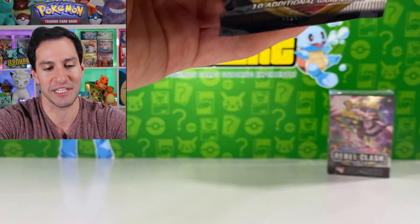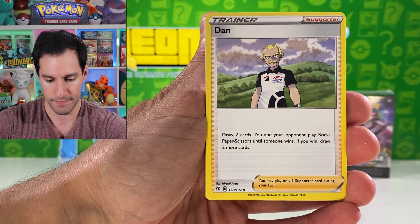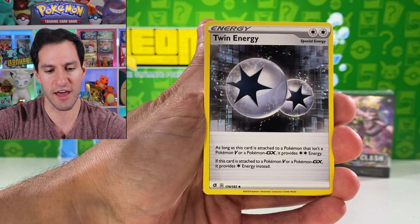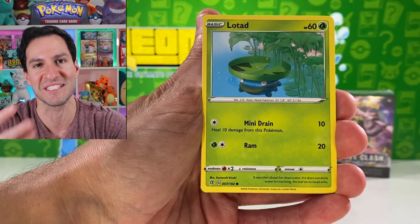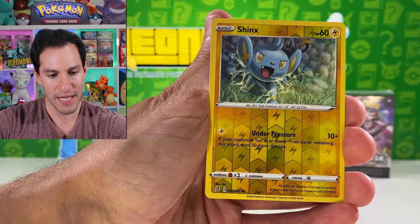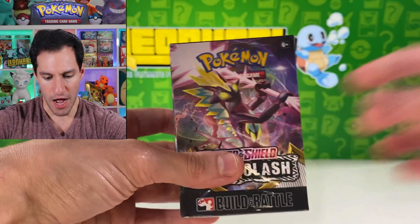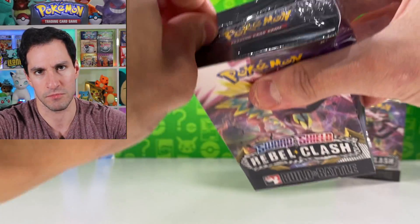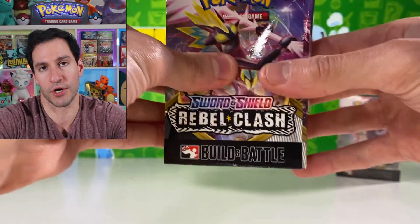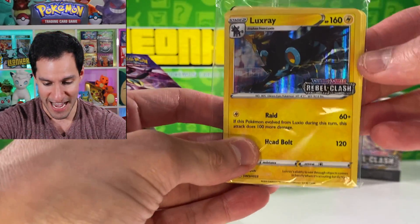I honestly never get the best pulls from pre-release boxes, especially in the past, but this is an entire case so eventually we'll be hitting something incredible. Fighting energy — pats on the back! Twin Energy — there's also a secret rare that I may have pulled in yesterday's box. Toxel is kind of growing on me. Clefairy, Voltorb, Shauntal, and an Appletun — interesting! So we just got three holographics. I'm really liking Toxtricity on the cover.